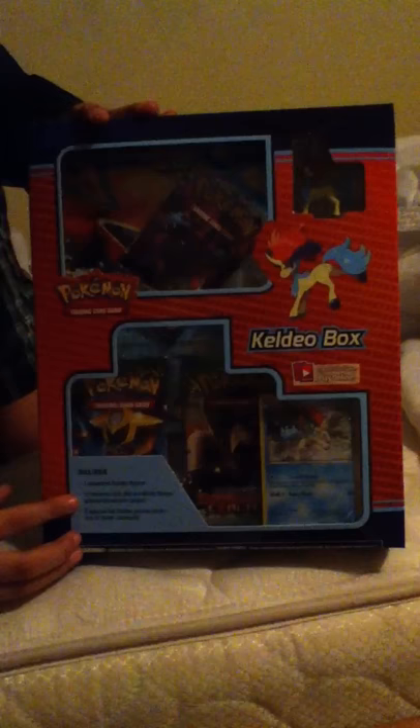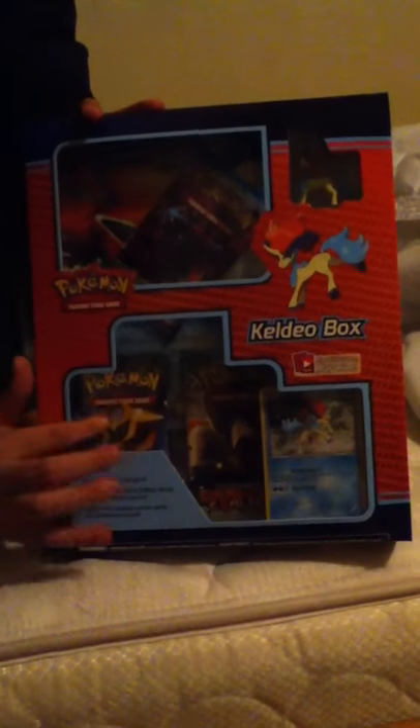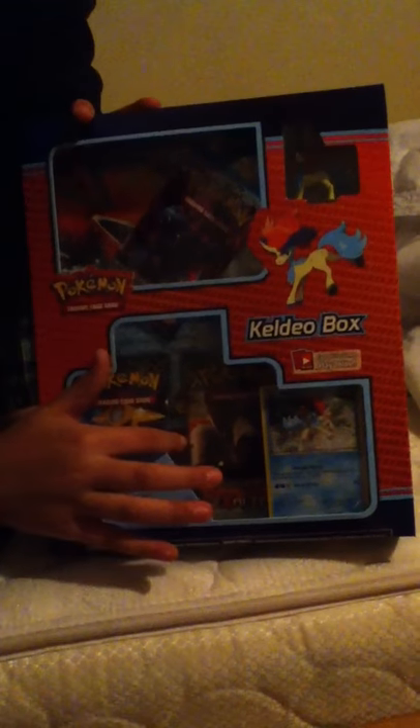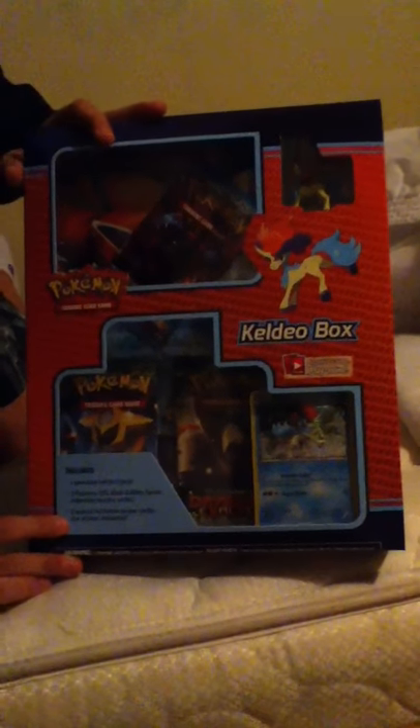What the package includes right here is going to be one Keldeo figure, that's right there, and three Pokemon TCG Black and White Series Expansion Booster Packs — right there. One with Giratina on it, one with the Pokemon Terrakion, one with the legendaries, and a Hydreigon right there. And two special foil Keldeo promo cards.